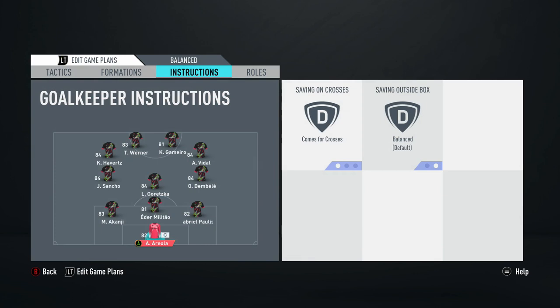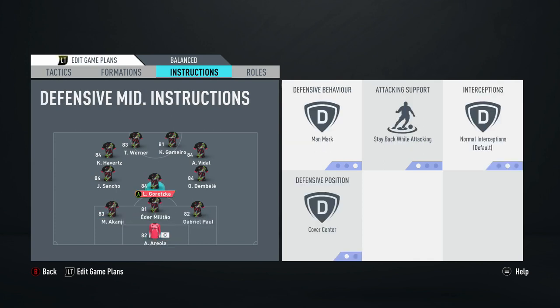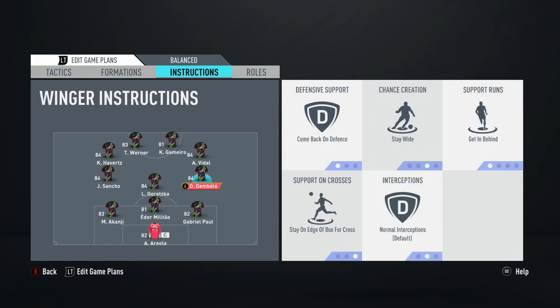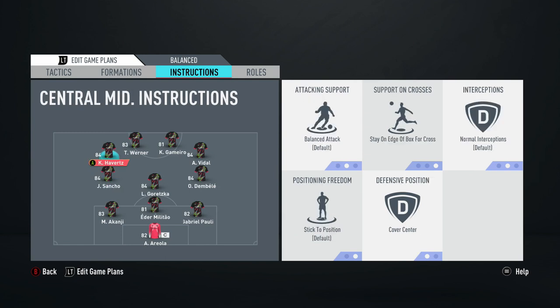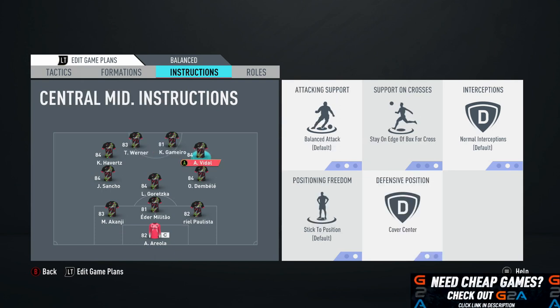These are the instructions I've gone for with the players. We've got come for crosses for Areola. All the centre-backs — Militao, Lewandowski and the others — are going to be on stay back while attacking. Goretzka is on man mark, stay back while attacking and cover centre. Dembele is on come back on defence, stay wide, get in behind. Stay on the edge of the box for Sancho as well. Habits on stay on the edge of the box and cover centre, same with Vidal, and the two strikers on stay central and get in behind.